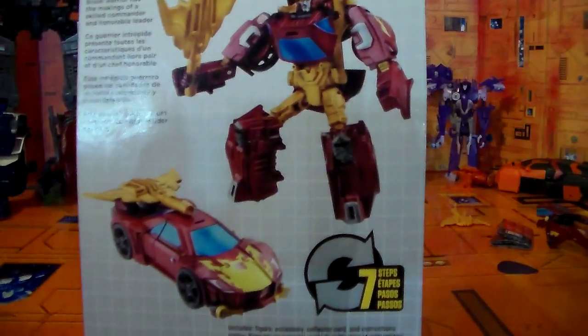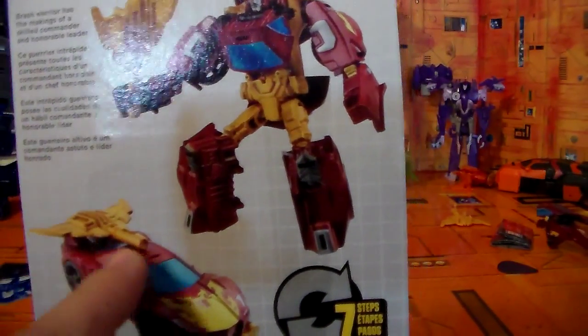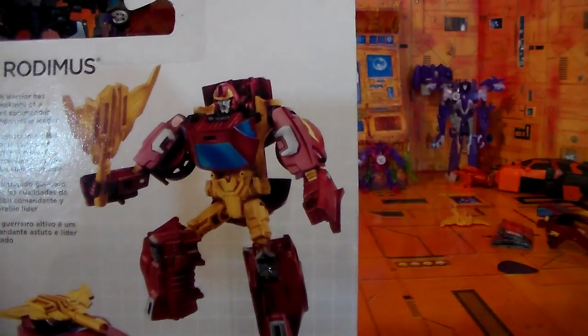So flipping to the back, you can see here his alt mode and his little racer. You can see this goes on the back, kind of like his yellow fin normally would have. And there he is in his robot mode. He's a brash warrior, has the makings of a skilled commander and an honorable leader — so he has the makings, but he's not really quite there yet.